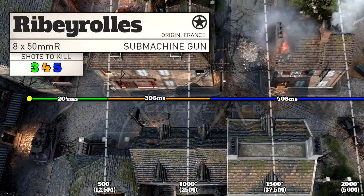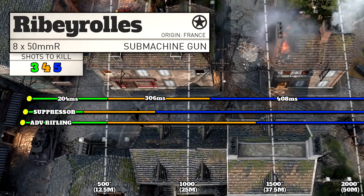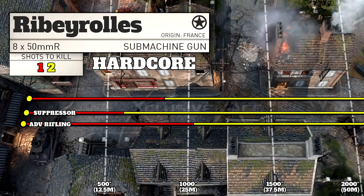As for our ranges, we've got about a 12 and a half meter 3 shot kill range, which is just a little bit shorter than the Grease Gun and the Sterling. Our 4 shot kill range extends out to about 27 or 28 meters, again just a little bit shorter than the Grease Gun and the Sterling. With suppressor, all range values are reduced by 30%, and with advanced rifling our 3 shot kill range is unaffected but our 4 shot kill range is increased by 25%. In hardcore, our 1 shot kill potential extends out to about 20 meters, and with advanced rifling it will extend beyond 25 meters.